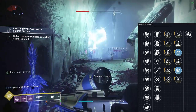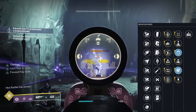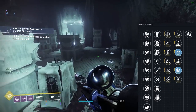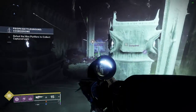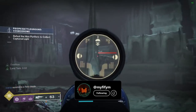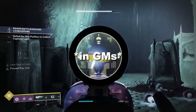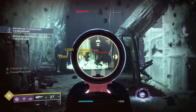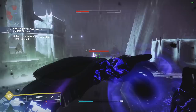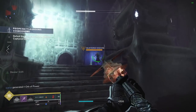Counter-argument: in GM content you're mostly stunning champions or using the pulse for ad clear, not dealing sustained damage to champions. In that scenario Focus Fury could be better since everything takes more damage and you can land more headshots since ads aren't dying as fast. I'm genuinely torn — I'm going to craft one Peace of Mind, try Vorpal, switch to Focus Fury, and see which one I prefer. For general play, Adrenaline Junkie is better than Focus Fury — by the time you land those headshots you could've killed five enemies, and it's a 33% buff versus 20%.